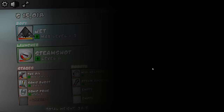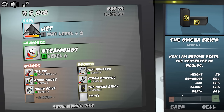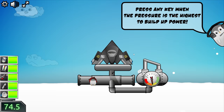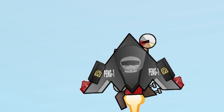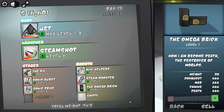So now the upgrades are going to come quicker. Do we want to try the Omega Brook? It weighs 50 pounds, but it has 666 conquest, war, famine, and death. I don't know what we're supposed to do with this and the upgrades cost $10,000 each. I feel like we're just adding a lot of weight and I'm not really sure what the advantage of that is, because I think this is really going to work against us in a big way. Full disclosure, I'm not a physicist. Considering the price of it, we could get better upgrades than a brick.